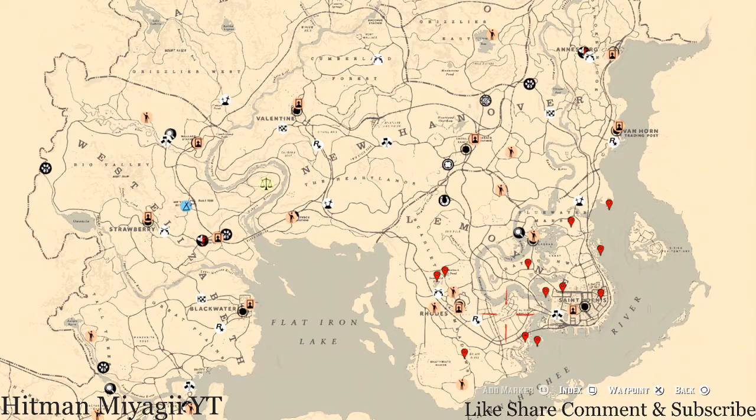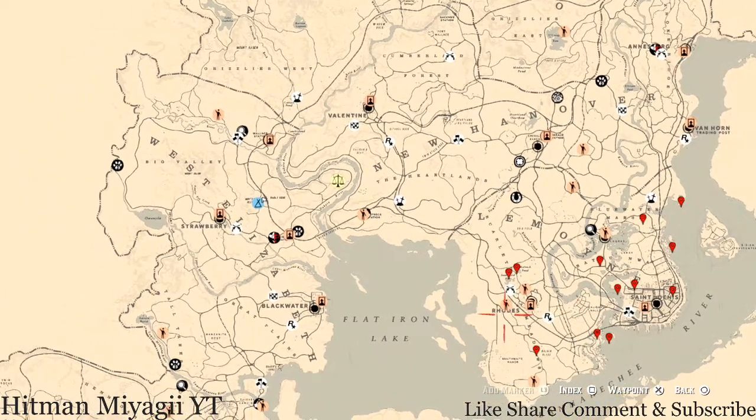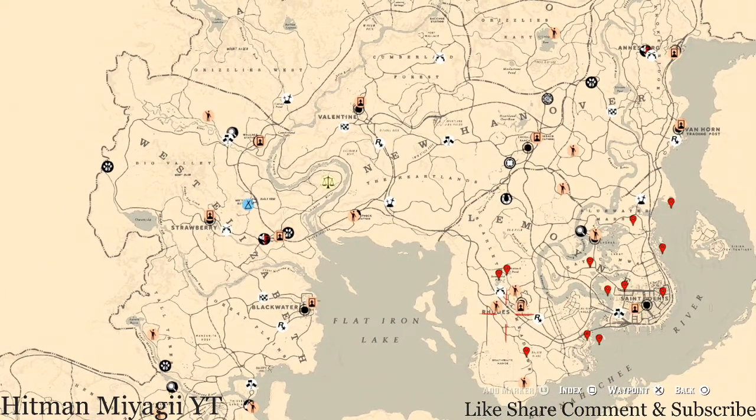What's going on Hit Squad, it's your main man Hitman and I am back once again with the daily spawn updates for Red Dead Redemption 2 Online. This is for the family heirlooms, all luxury, the coins, the arrowheads, the flowers, the antique alcohol bottles, all tarot cards, the bird eggs, and the fossils.